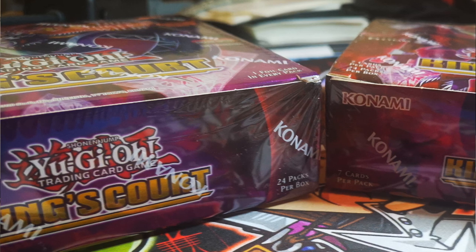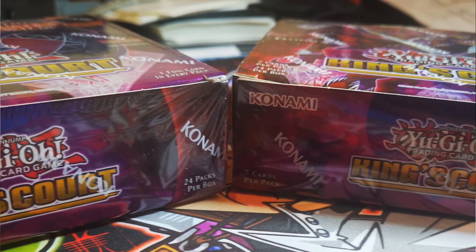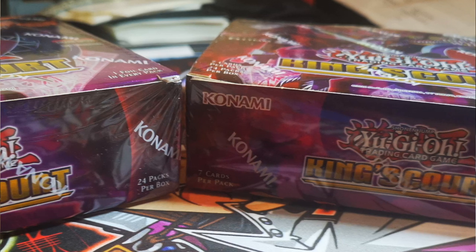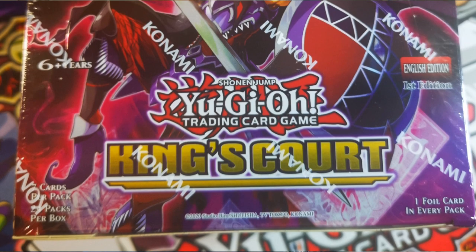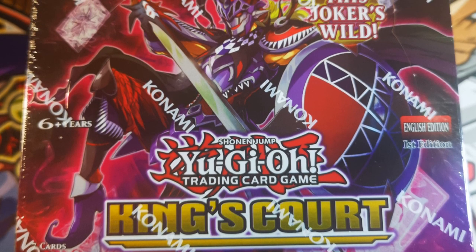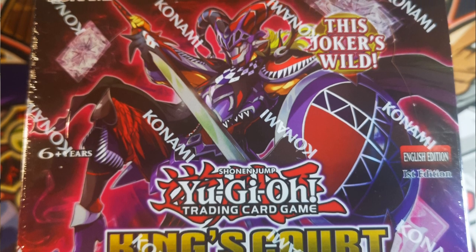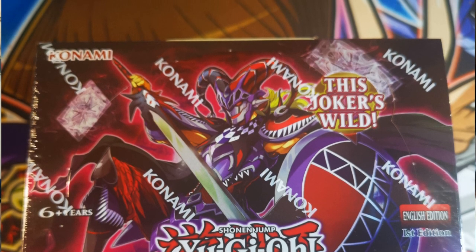King's Court is out on the 8th of July 2021. It brings us a revised version of Yugi's classic strategy using King's Knight, Queen's Knight, and Jack's Knight, with a new high-speed summoning strategy that always leaves you with a full hand. We also have the world premiere of Joker's Knight — a monster similar to Magician's Souls that can assume the identity of all three of those knights. You can return it from your graveyard to your hand during each end phase by shuffling another Light Warrior from your graveyard into your deck, giving you a free summon every turn without losing hand resources. On top of Joker's Knight, we've also got two more world premiere Joker cards — a spell and a trap — which give you powerful effects and then return to your hand in the end phase.